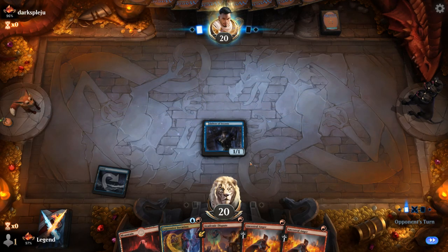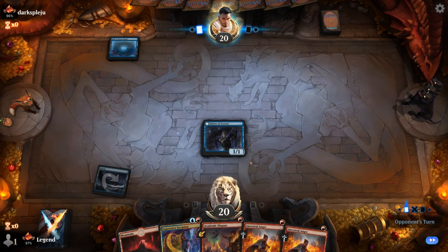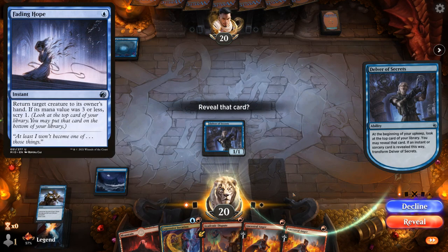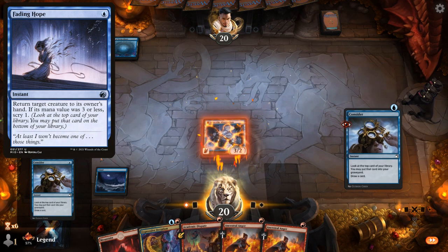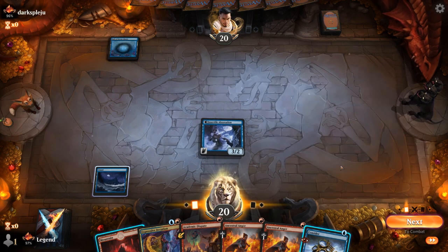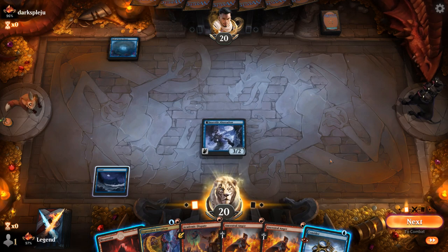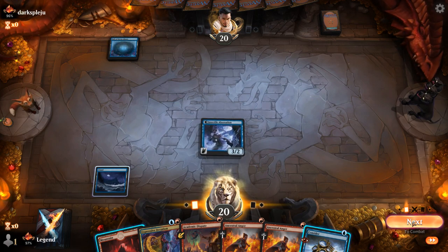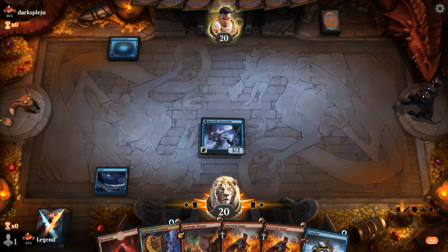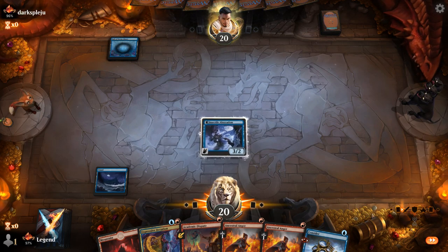Let's see what we're up against — Hall of the Storm Giants, so probably another blue-red deck. They could have a Fading Hope here, but we get to transform Delver. It could make sense to cast Ancestral Anger to get in one extra damage, but if they have a Fading Hope I'll get punished pretty badly. I think I'm just going to start by attacking and see if they have a bounce spell they'll cast before damage, and then we can still replay Delver.